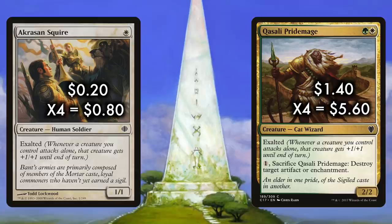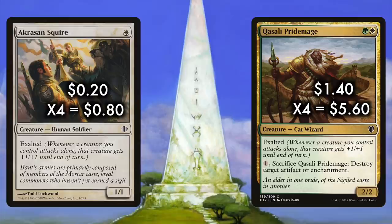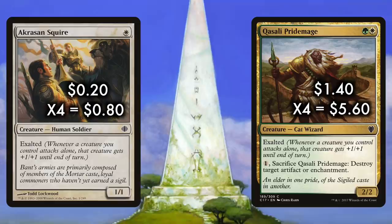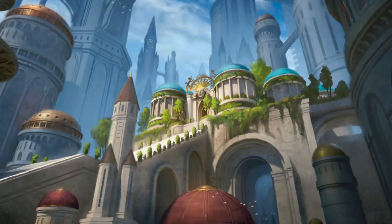Pridemage, a common so powerful that it's played in Modern, is a 2/2 Cat Wizard for green and a white. With Exalted, you can also spend one mana of any color and sacrifice the Pridemage to destroy target artifact or enchantment. Pauper is not a place for cheap two-color cards, and the fact of the matter is that these cards tend to be cast on a less than optimal turn. So when a two-color two-drop sees play, it needs to be powerful — and Qasali Pridemage is that. Exalted gives it a point of effective power, while also letting it attack as a 3/3 on its own. With an attached Naturalize, you have a card that can attack the format from multiple angles.